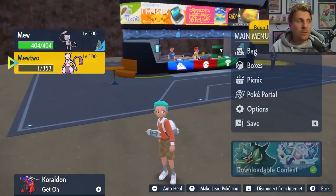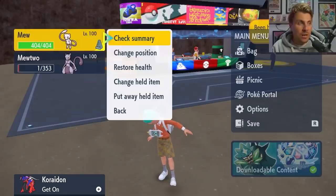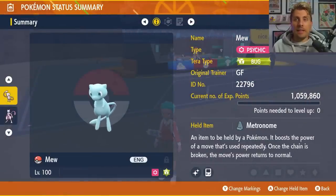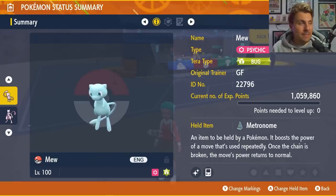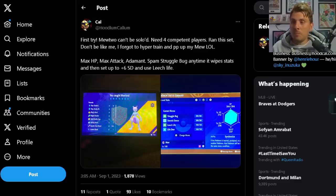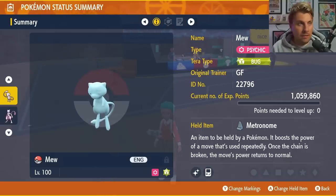Getting on to the build — I'm doing this after I've already caught the Mewtwo. I need to give a big shout out to Hoodlum Callum, who many of you might know, who came up with this build. I've tweaked the EVs myself, but they got the initial ideas started. The Mew is going to have a Bug Tera Type — probably the best Tera type to go in with — and will hold the Metronome item at level 100 with hyper-trained IVs.